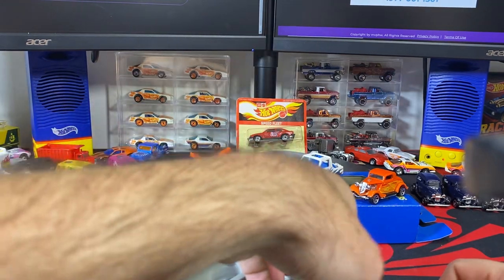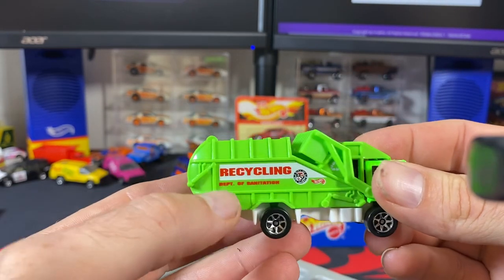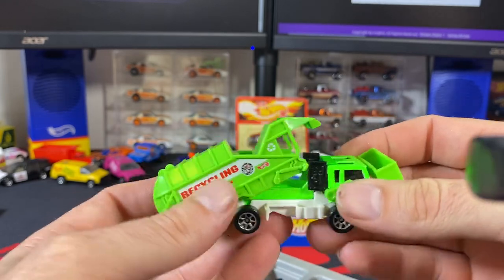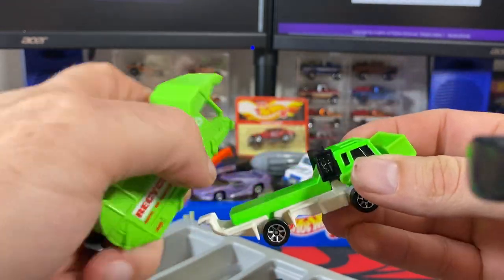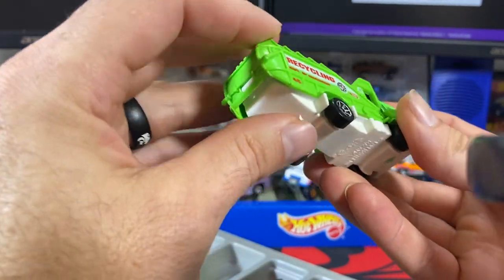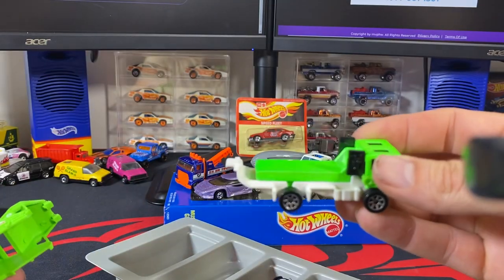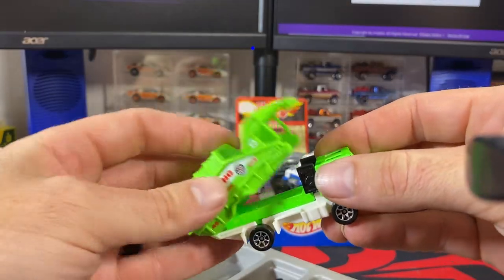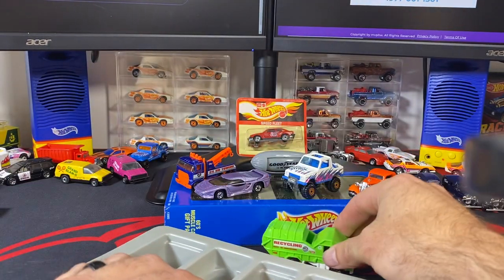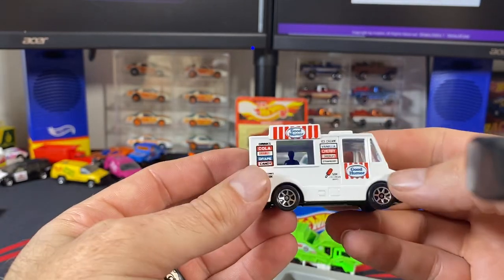We'll go with the Recycling Truck next. There is a variation where the red lettering has a black outline. Now, the whole piece comes off — just in case you're new to collecting, this happens all the time. Somebody could put a different one on and claim it's a variation, so when they're loose these come off that easily. I wouldn't pay any extra money for it.